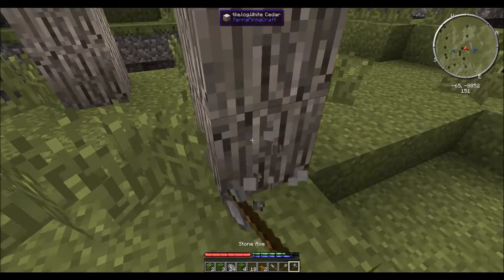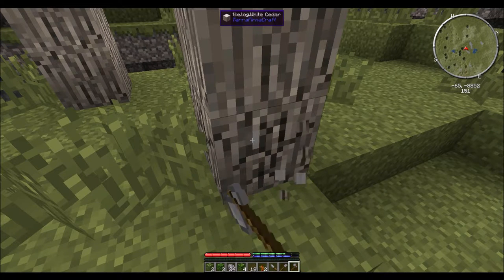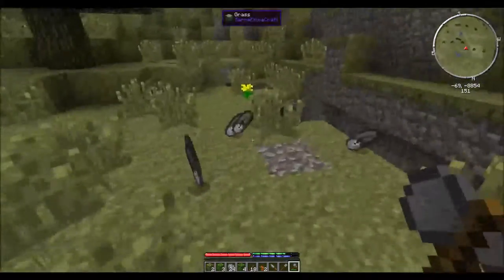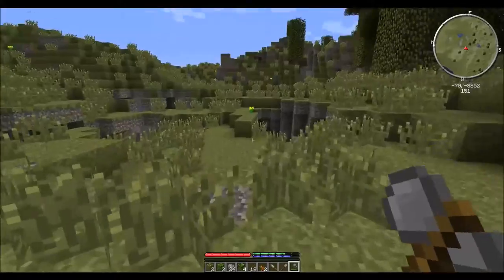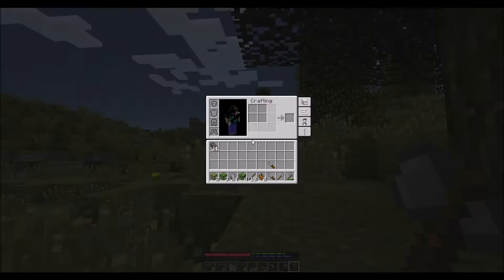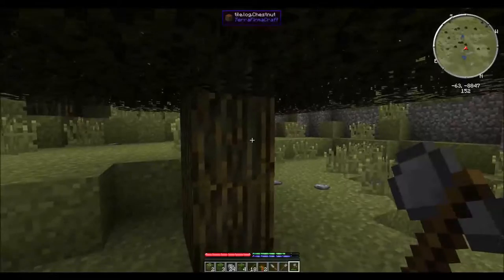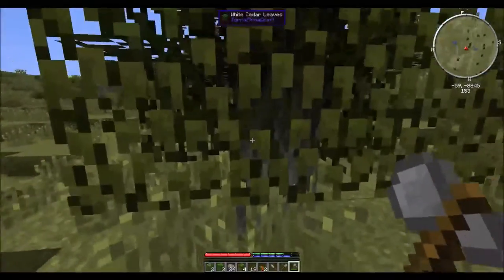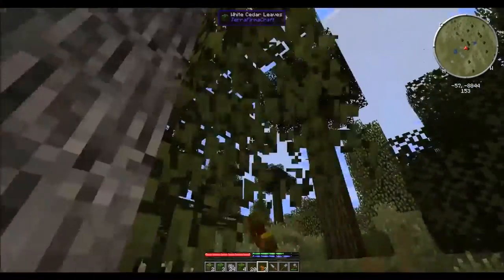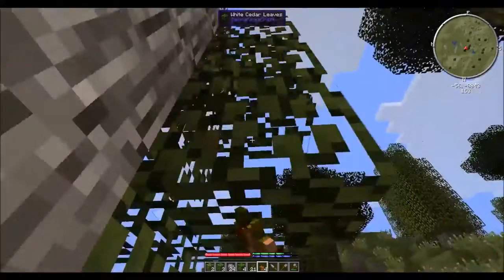And we have an axe, so we can take down these trees. As you can see, it takes a little longer than it would in vanilla Minecraft, but we're going to need this wood. It looks like that second tree was actually close enough that it also got taken down — that happens sometimes. That gave us eleven wood. This is Chestnut. I'm going to take out one more of these for a few more sticks and a little more wood. We'll need wood to build a fire, which will be required for cooking food tonight.